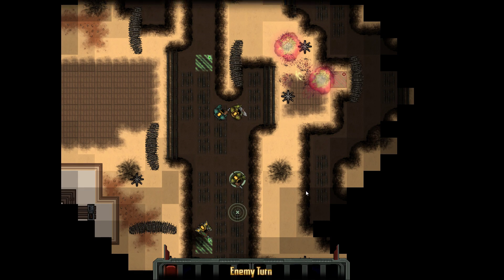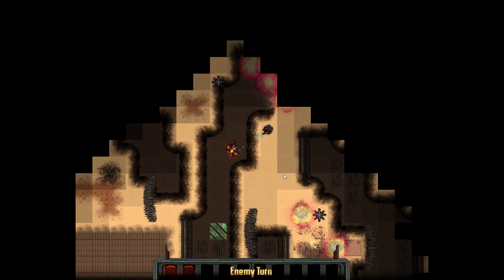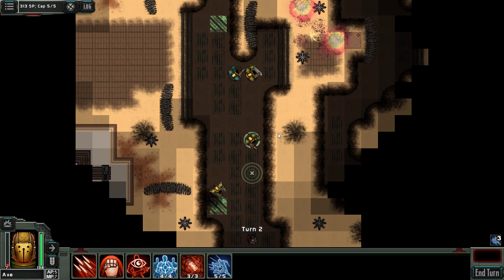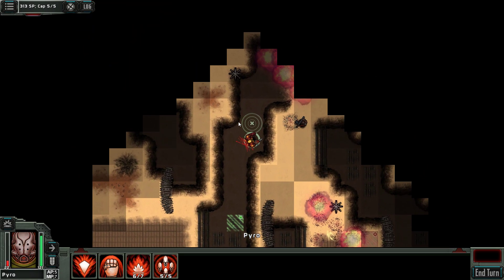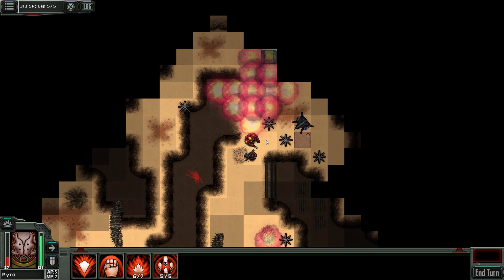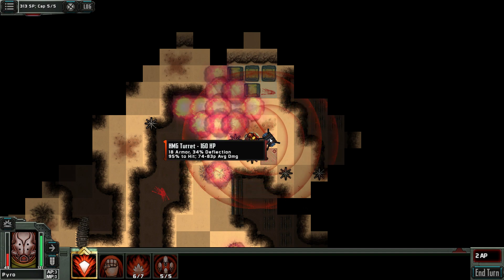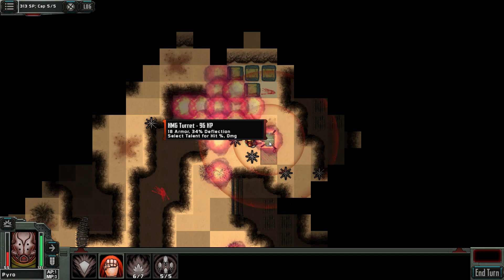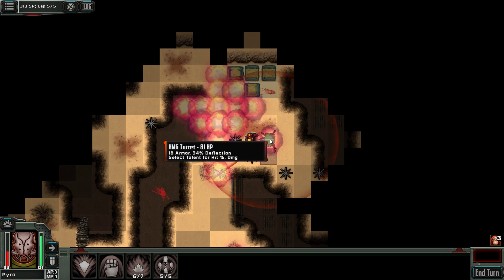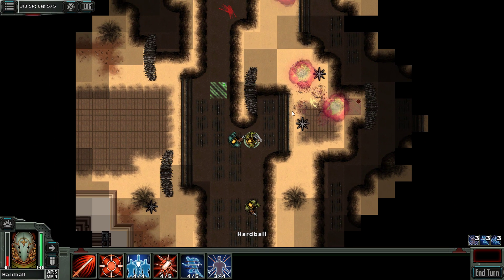Let's end the turn and then we are going to counter-attack. Pyro — oh my god. Well, I guess this turret will start shooting at us. That's not good. Things are not going smoothly, but maybe we can help there.